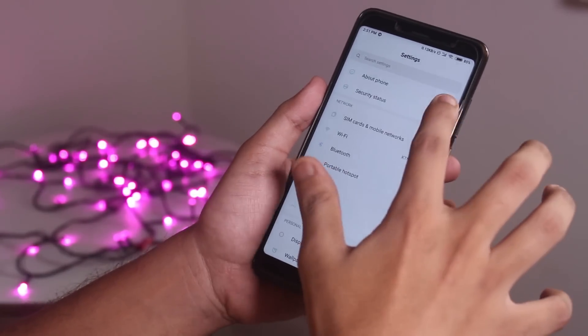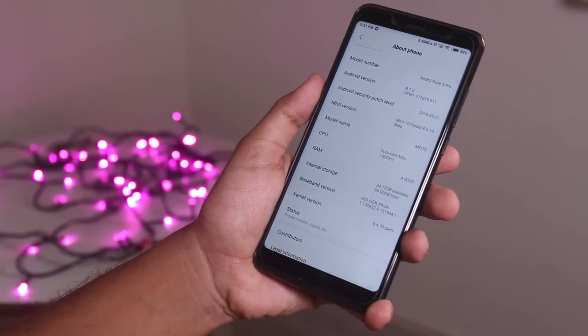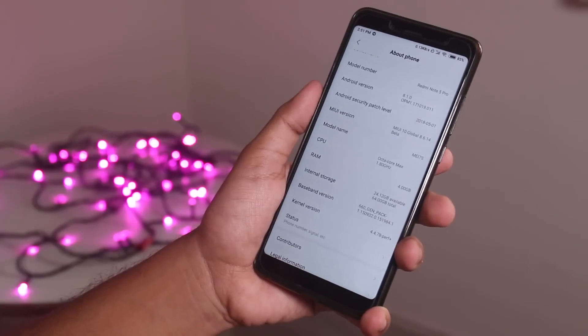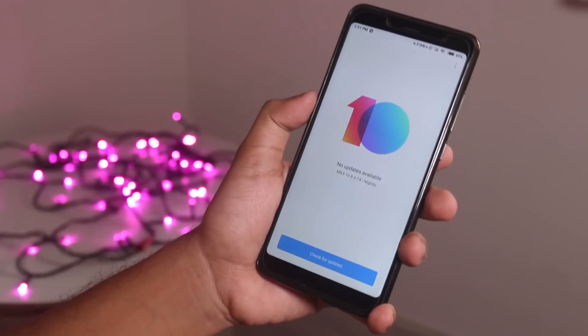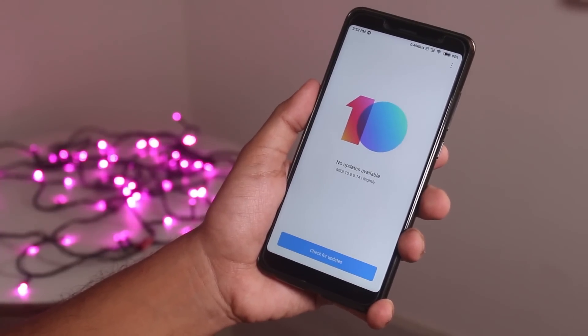If you are worried about software updates — in my frank opinion I don't think it's gonna receive OTA updates as of now. But what you can do is download the new build whenever it becomes available, boot into TWRP, wipe cache and dalvik, then install the new build and the lazy flasher zip, then reboot. With this method you won't lose any data.